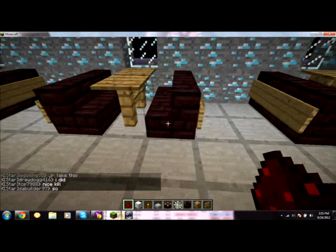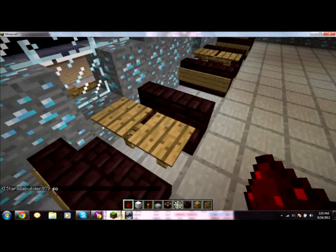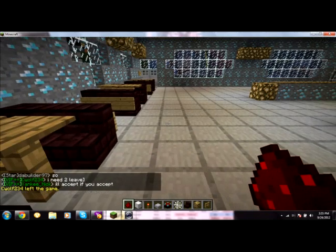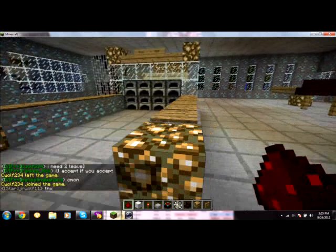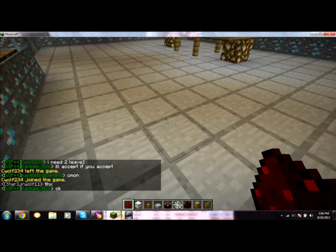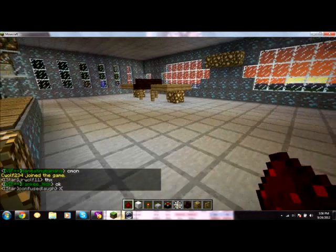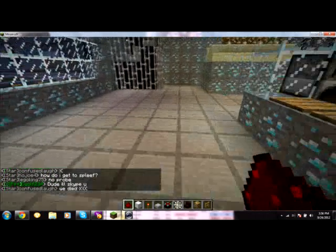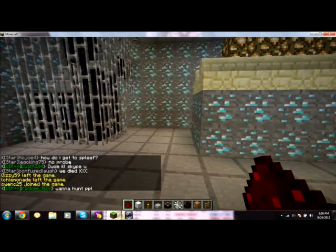I'm still trying to figure out how to do these big group tables. I switched and used wooden pressure plates — I feel that looks better. I wish it connected. So I've redone the countertops over here and we'll have to figure out chairs. Instead of half slabs, I just gave it a full iron block roof. It's still pretty dark in here.